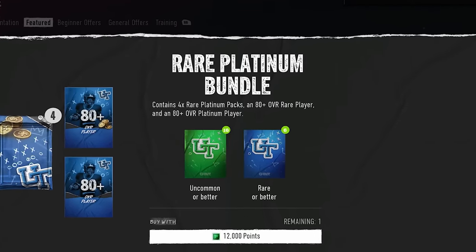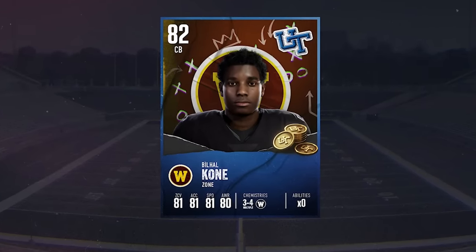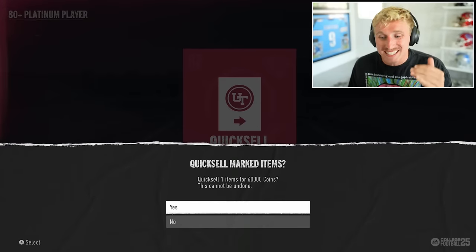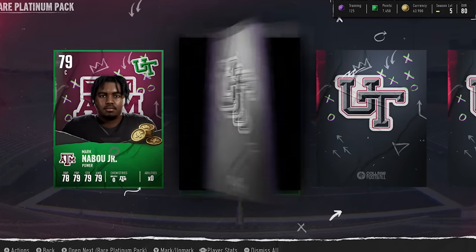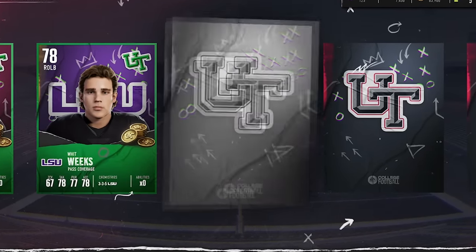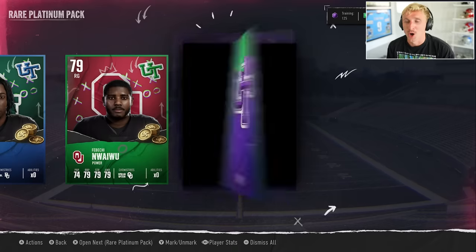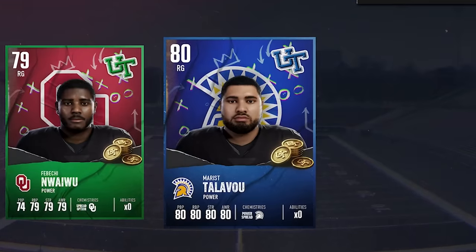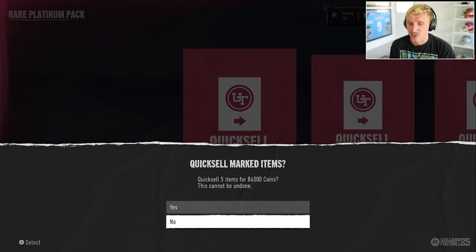Probably the best place to start is the rare Platinum bundle. Platinum players quick sell for coins, so even if I don't pull anything crazy, I'll be able to build my coin stack and potentially buy one of these God Squad players off the auction house. These are 80-plus, and that's a great start — anything higher than an 80 is good because they quick sell for more. That's 60,000 coins right now. We've got four more rare Platinum packs. I'm just looking for blues — anything green is going to be mediocre. I believe these guarantee one blue. Kelsey Johnson, 81 overall tight end. Oklahoma right guard. And our last player is also blue — San Jose State. That whole pack is going to quick sell for 86,000 coins.